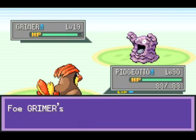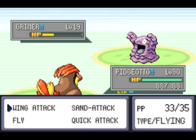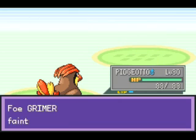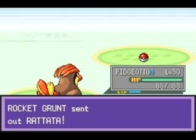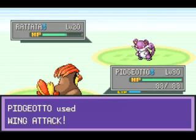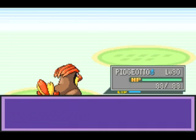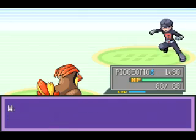A Rocket Grunt just used a Super Potion — for goodness sake! I'm going to battle all the rest of the trainers off-screen between episodes. Next up is Rattata — pointless Pokémon, level 20, that's just a disgrace. We're running low on time, so next time on Pokémon Liquid Crystal we'll take on the rest of this Rocket Hideout. See you guys then!